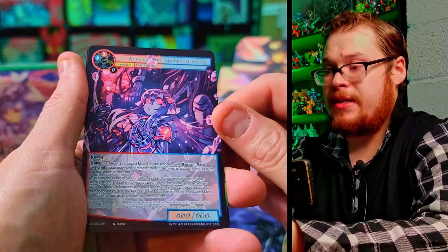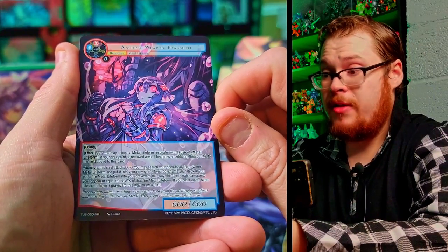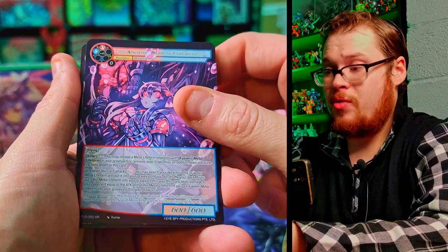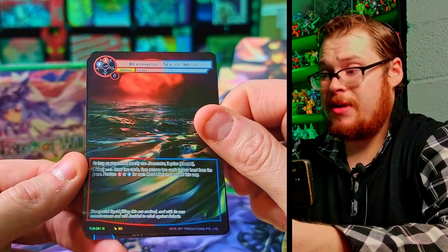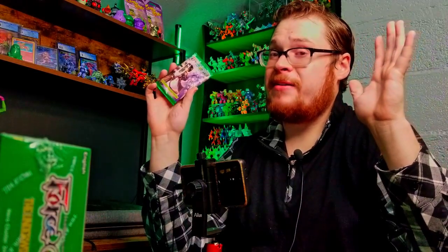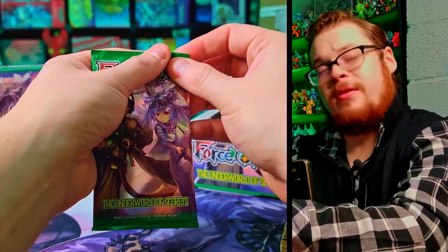Tear in the Ice, Magical Storm, and — yes! Another Marvel Rare I definitely want in full art: Ancient Weapon Fragment! Really cool artwork, I love the theme and look. And Death Metal Sea of Metal — that's really the name they went with? Just a normal though. We're on the last pack — can we find it? Let's find out.